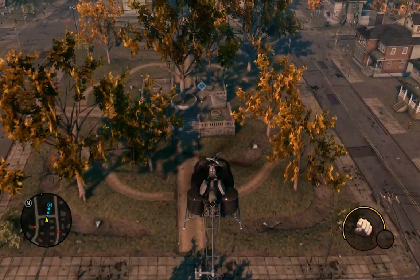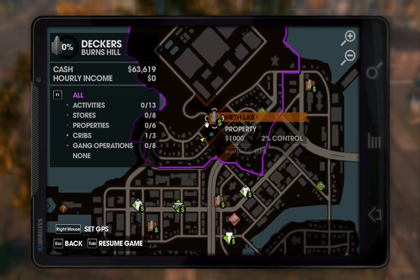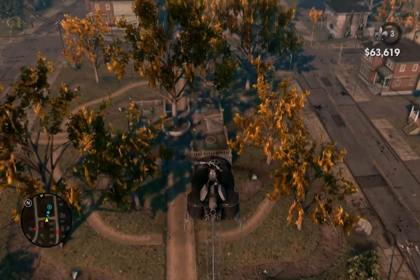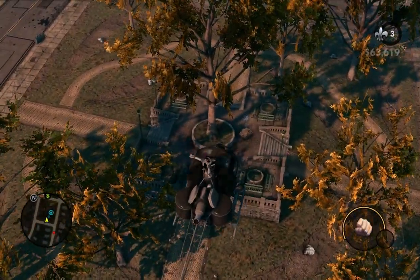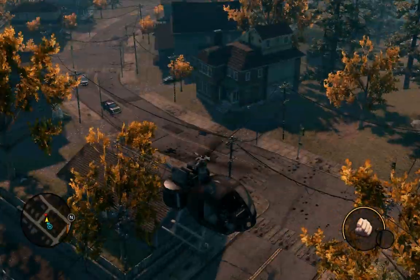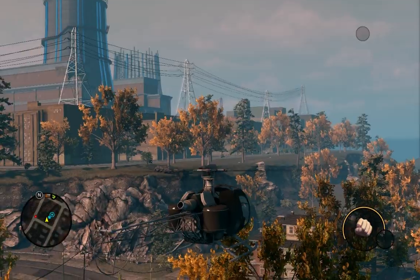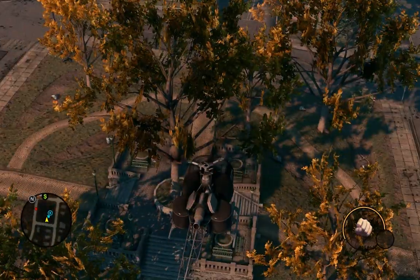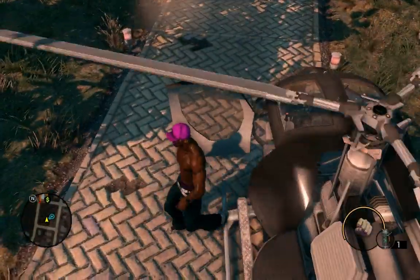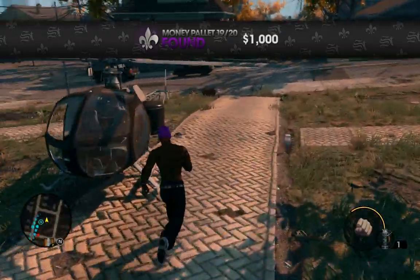Our next money pallet is going to be here in Burns Hill — we've gone north now and we're right next to the meth lab. There's this empty block in between all these neighborhoods, which is a very distinguishing factor about this location. You can see the pallet by that tree in the middle of this park, with all these various houses around. There's a church-looking building and power plants right there. We touch down and collect the pallet — that's 19 of 20, so one more to go.